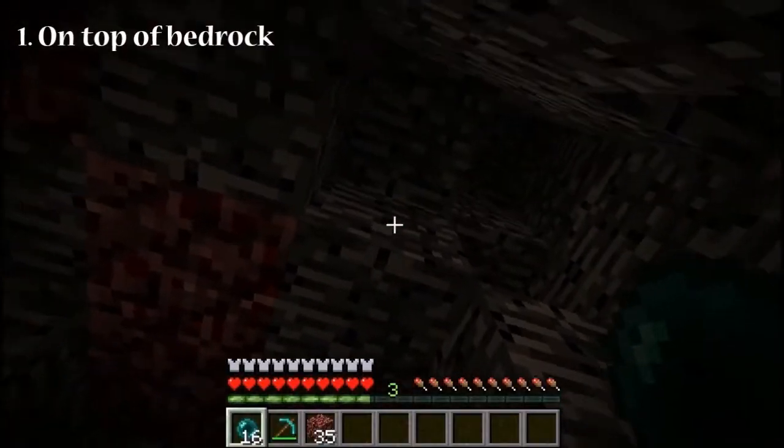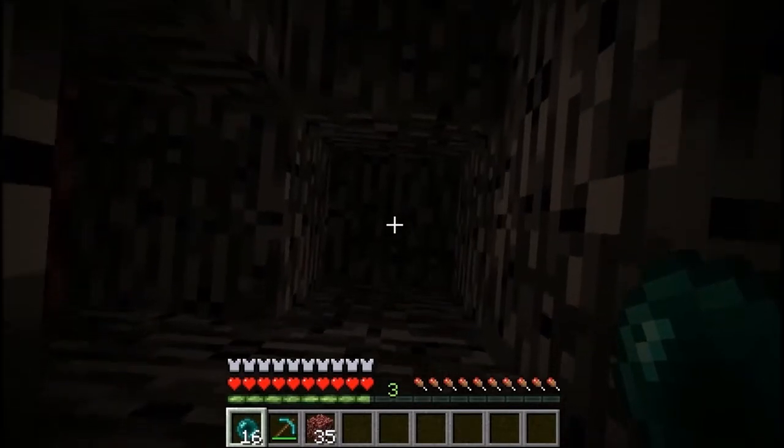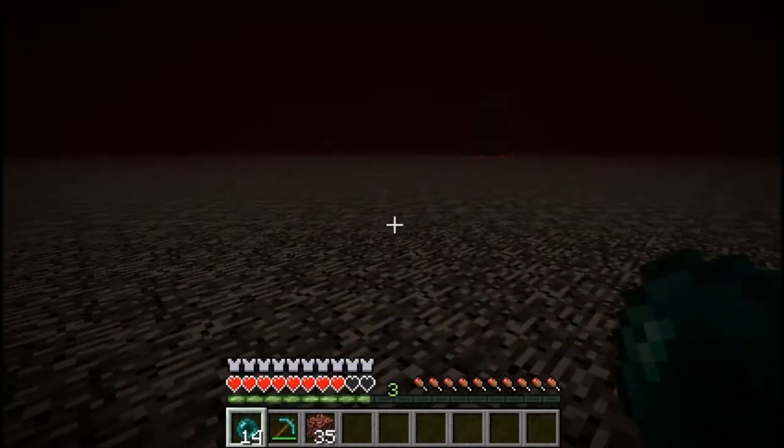There is a trick for going on top of the bedrock in the nether without using creative mode. The only thing you have to do is throw ender pearls right on top of the bedrock. And as you can see, you are on top of the bedrock.